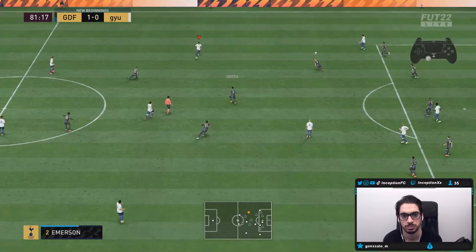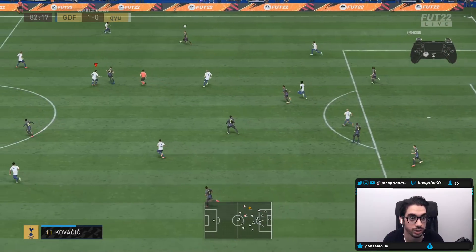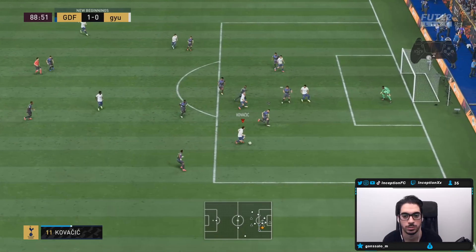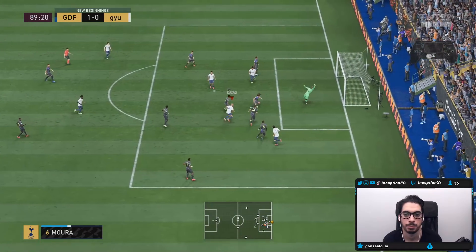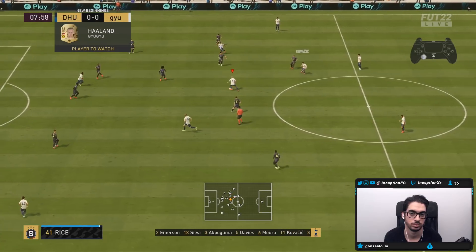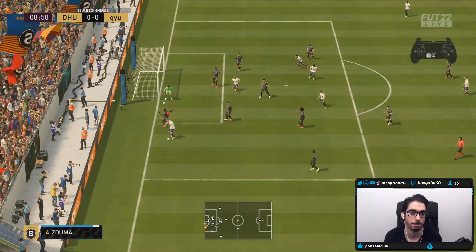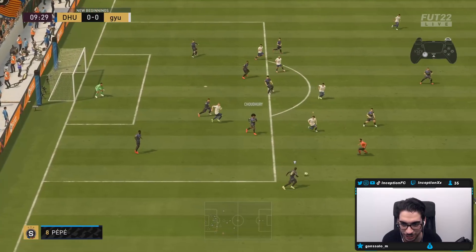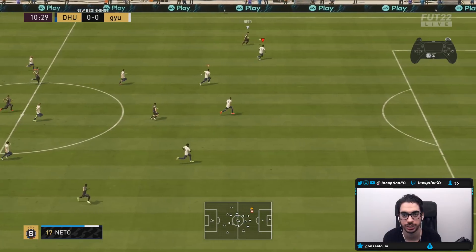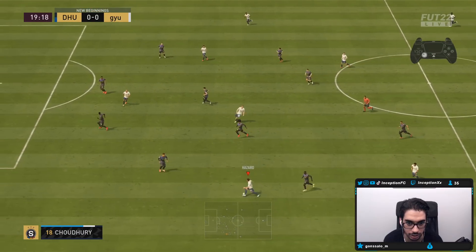I almost scored that with his weak foot! Finesse shot facing away from goal, and he still hits it nice. In that initial situation, I actually got the animation out of the defender from the shot cancel, so if I had worked with space around me it could have been a nice little play. A little bit of a hold-up play right there using his physical.